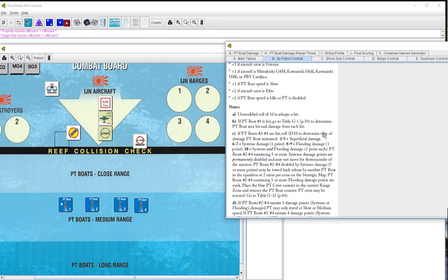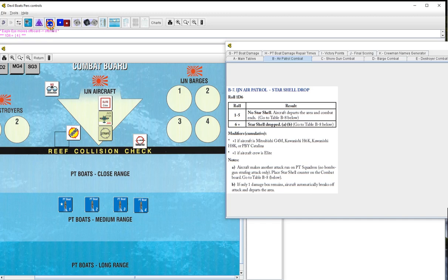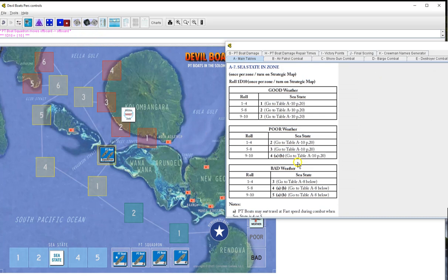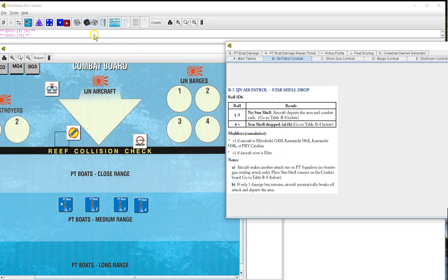We do have the eagle eye. Superficial for boat four. Does he drop a star shell? Four, five - because he's elite - no, he does not. That's the end of him. We continue on with our mission to zone two. C state will be E3. Random event 39 - none. Air patrol contact - ten again! Oh you're kidding me.